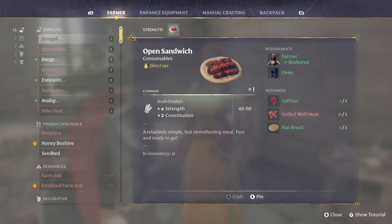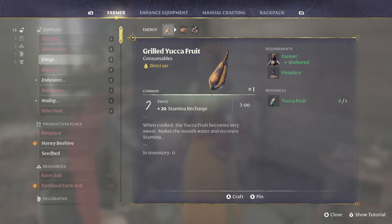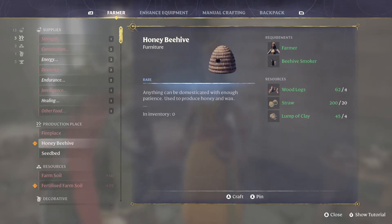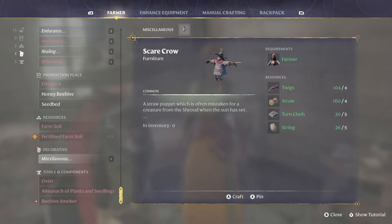Hey, welcome back. Look at all the stuff! Grilled wolf meat gives us constitution and strength. Grilled yucca is plus 20, and yucca fruit by itself is also plus 20. Spiced tea takes saffron and water - I might need that for mining. Okay, honey beehive - let's make two of them. Sand and nitrate - let's make one of those too.